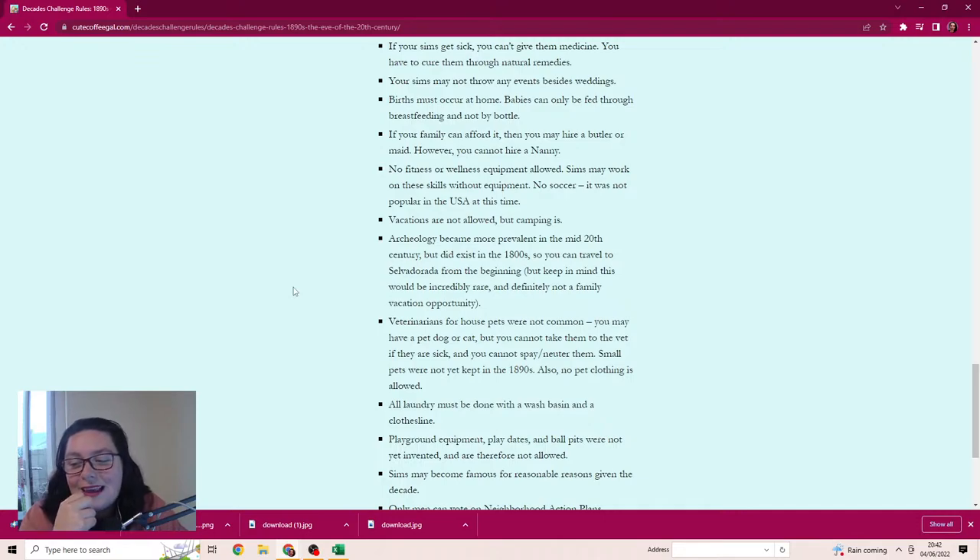Only try-for-baby is allowed, but we're going to make that harder because we're going to have the risky woohoo setting on in MC Command - woohoo and try-for-baby will be switched off, so it's only risky woohoo. There'll be a chance they get pregnant every time, which is going to be interesting. Veterinarians for house pets were not common - you may have a dog or cat but you cannot take them to the vets if they're sick and cannot spay or neuter them.